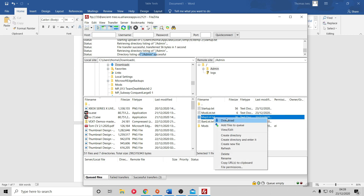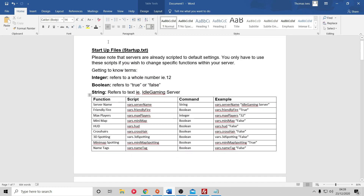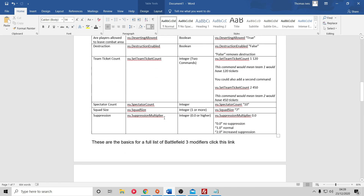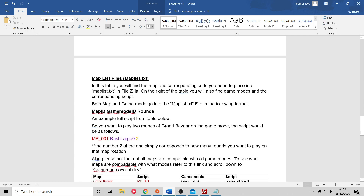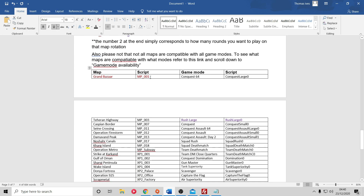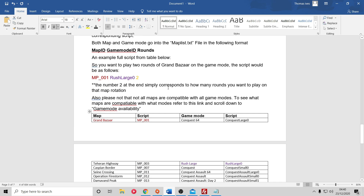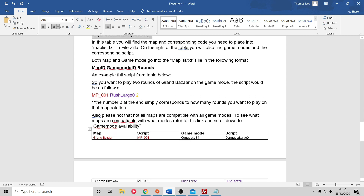The second file is maplist.txt - this is where you set your map rotations and game modes. Both maps and game modes go into the map list. Right-click maplist.txt and select View/Edit to get the notepad. In the guide, scroll down to the Map List Files section. The text there outlines how to script for a certain map, game mode, and number of rounds. I've listed all the different maps with their corresponding script IDs, and on the right all the game modes with their corresponding scripts.